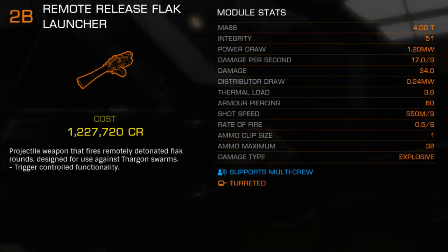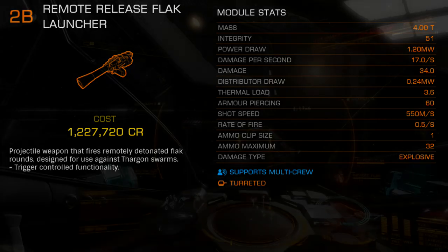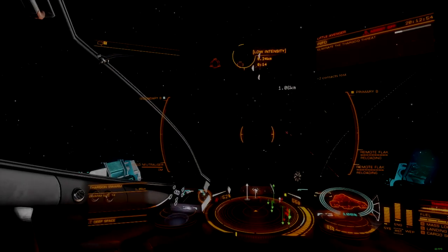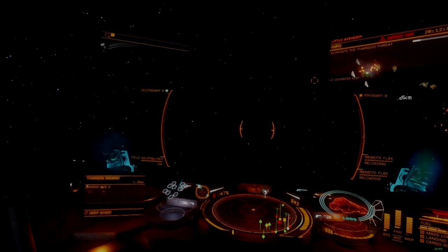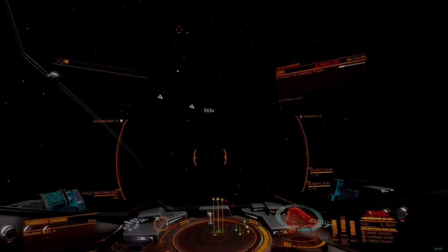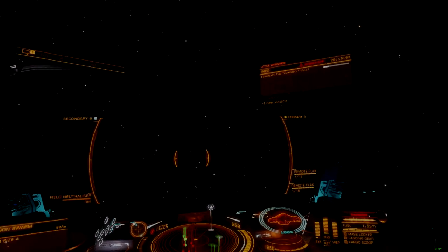While the Flak Launcher is available as a turret mount, the firing mechanic that underlies this weapon is incompatible with computerized fire control, so the turret mount requires an additional commander operating as a gunner in order to be used. If no gunner is available, the turret mount defaults to pilot control and functions as a fixed mount. Small ships are able to apply the Flak Launcher best, though at the cost of being vulnerable to suicide attack and becoming ineffective against interceptors and scouts.